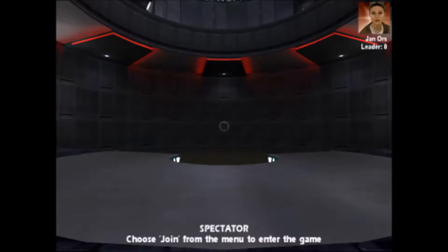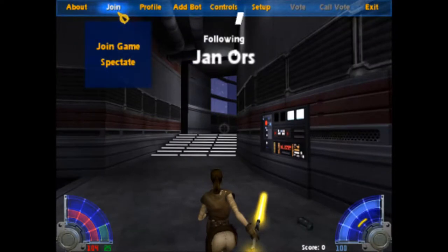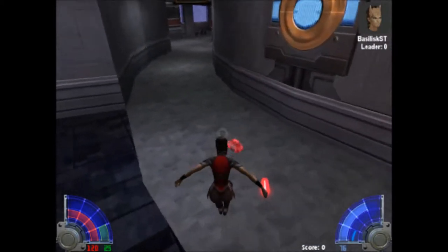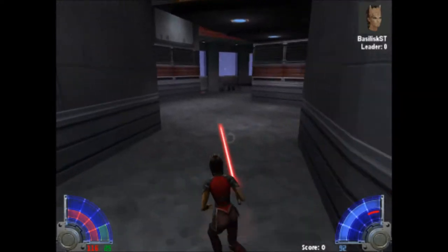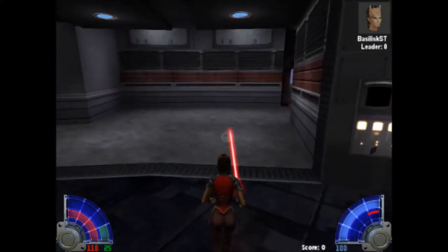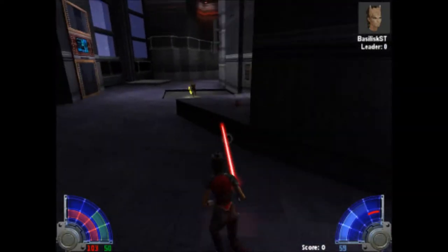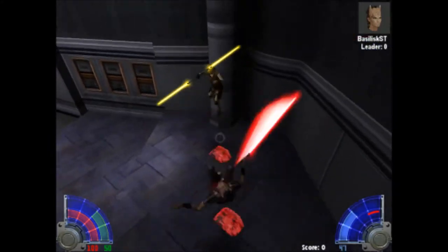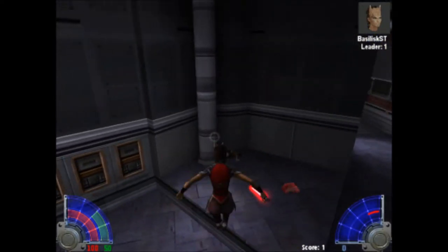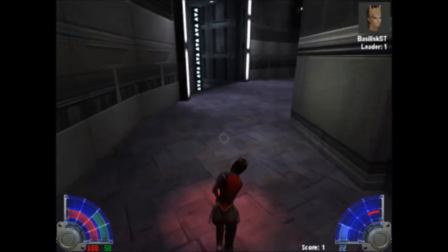This also lets us show off some other things. So you can see we have a red lightsaber. We're gonna use this really quick to show off strong saber style before I go back in and add the force powers so I can show off the light side powers. There you are — she's got a dual saber. That's what strong saber style does. It basically lets you pierce through enemy defenses quite handily.